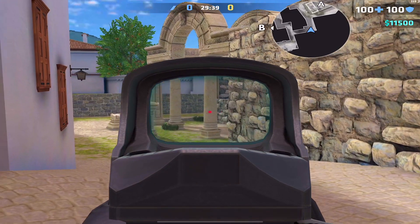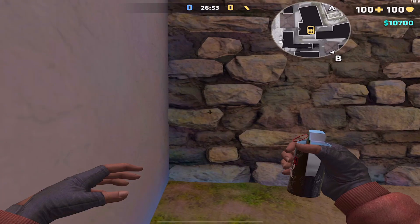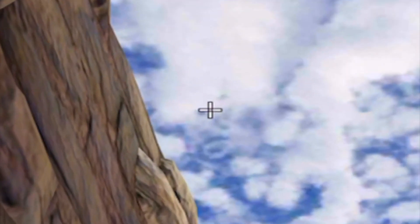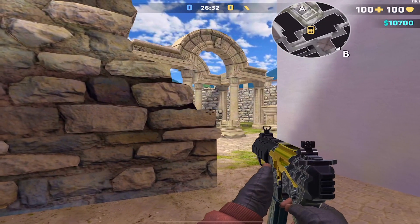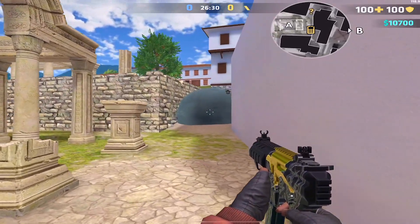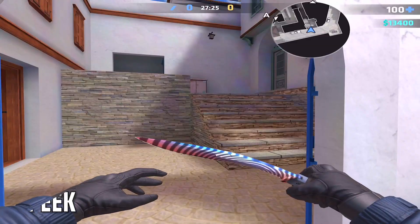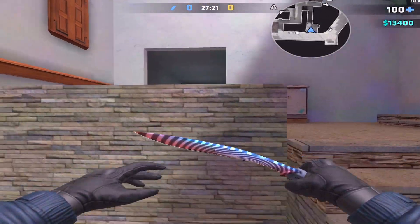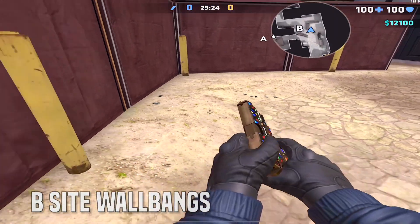After discovering your new found flashing technique, you'll want a nice anti-CT camper smoke. After clearing the angle, lodge yourself into the corner, aim at this cloud, and throw. It seems super difficult but take about one minute and you're going to learn it. As you can see, this is a perfect anti-CT camper smoke. For a safe tunnel check, simply run up the stairs and walk off.